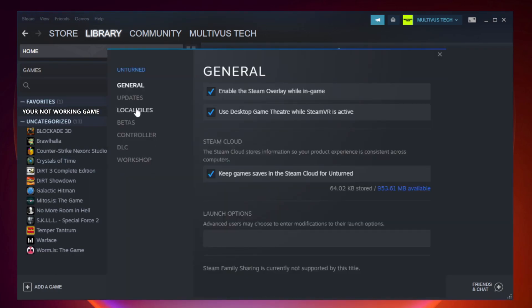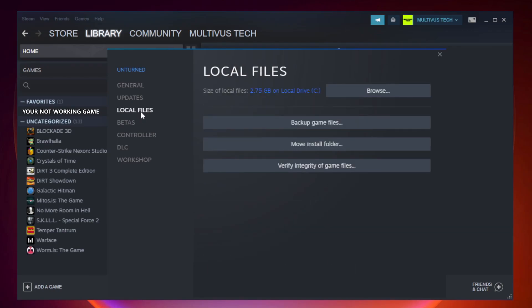Click Local Files. Wait for the process to complete. After complete, click Browse.